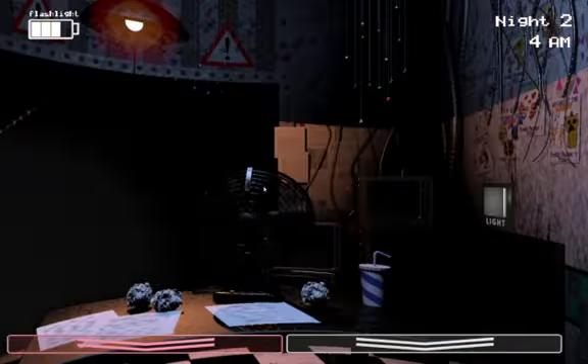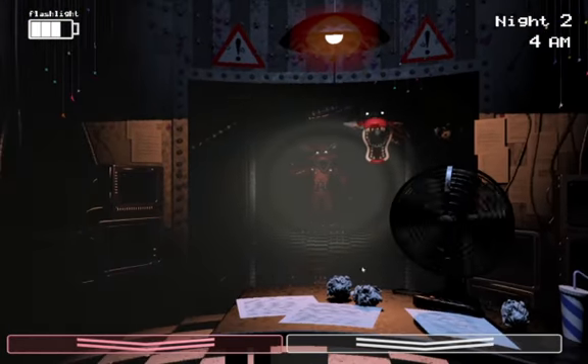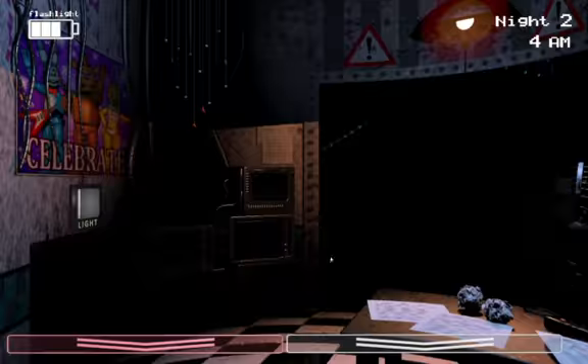Look, there's Bonnie — don't take off your mask. Do you hear that? It means BB is gone. Don't forget about the music box. Look at the hallway — Foxy's back. That's kind of dangerous. There's Chica. Don't forget about the music box.